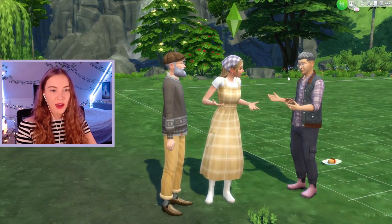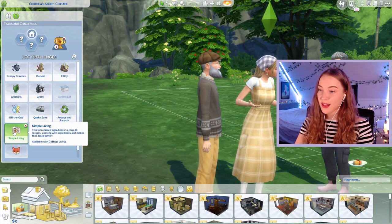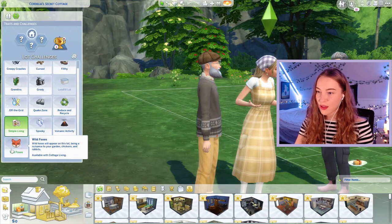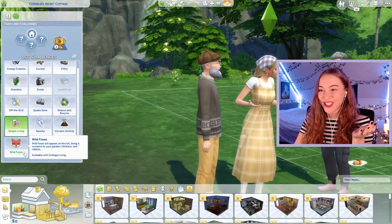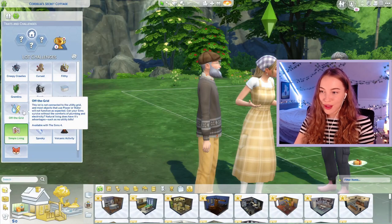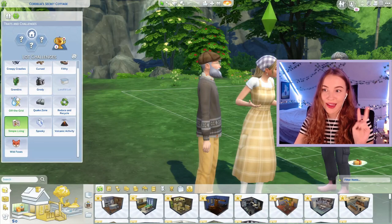I just want to check in build mode that we do have the right lot type. So do I have the right challenges? I think I do. Simple living — this lot requires ingredients to cook all recipes. Cooking with ingredients just makes food taste better. And then we've also got wild foxes — wild foxes will appear on this lot, being a nuisance in your garden with chickens and rabbits. Do we want wild foxes? I will let you choose in the comments below if you want me to add wild foxes. We will get to see little foxes but they also might make life a lot harder. Also should I add off the grid? I feel like it makes sense but it also makes it so much harder. For now I'll just add simple living but let me know in the comments if you want me to add wild foxes and off the grid.